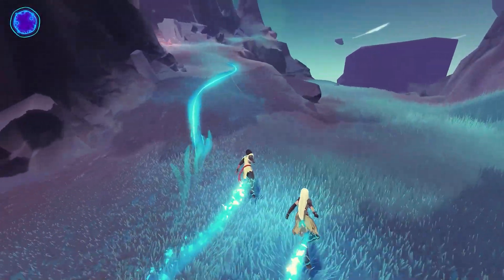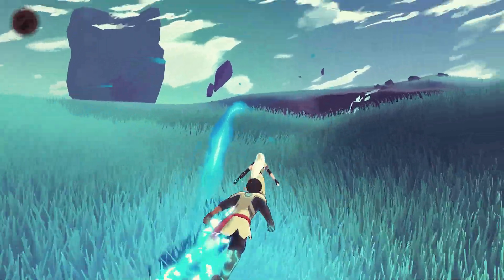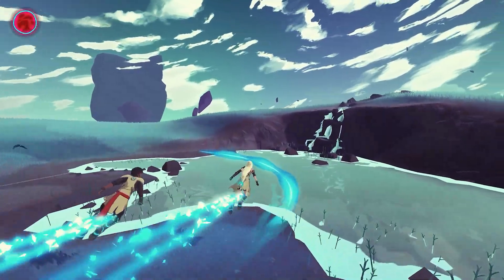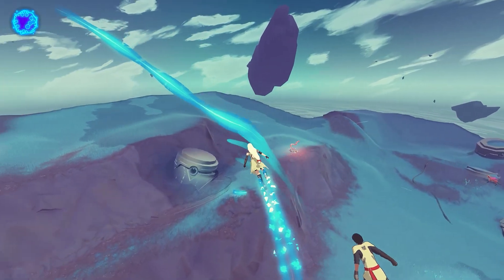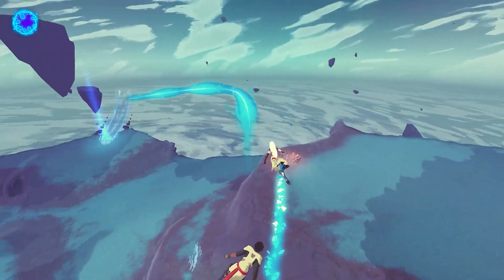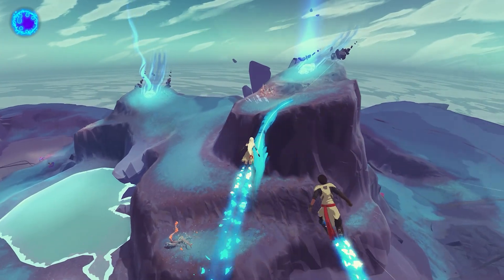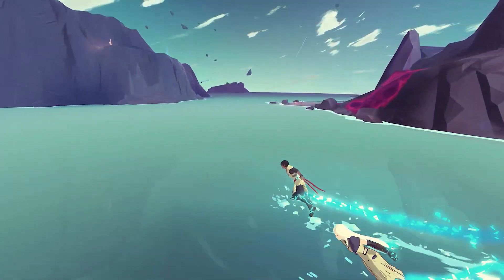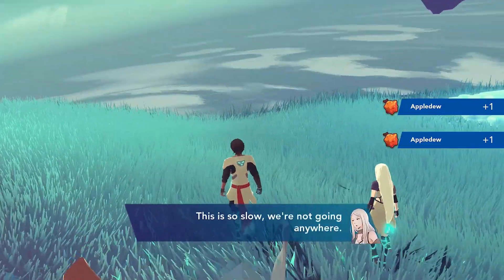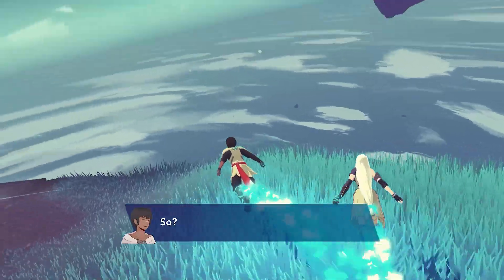The duo can travel quickly thanks to jets they wear on their legs. When you move near streams of Flow, you collect glowing energy that's used to remove corrosive sediment poisoning the land. These blue trails zigzag through each area, sometimes requiring careful drifting to stay on track, and some of them are the only means you have to reach higher elevations. There's a fun sense of freedom in this method of traversal, but it takes some getting used to. The right trigger fires the jets at top speed, and when it's not held down, you walk very slowly — there's no in-between.